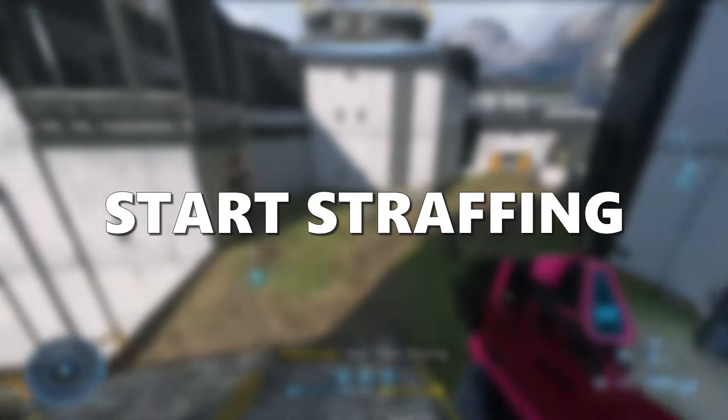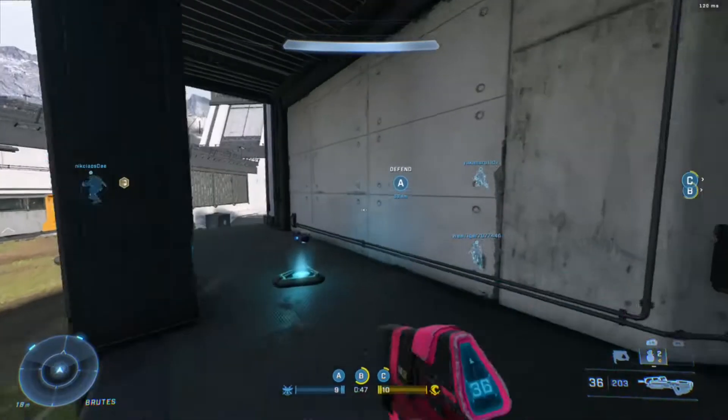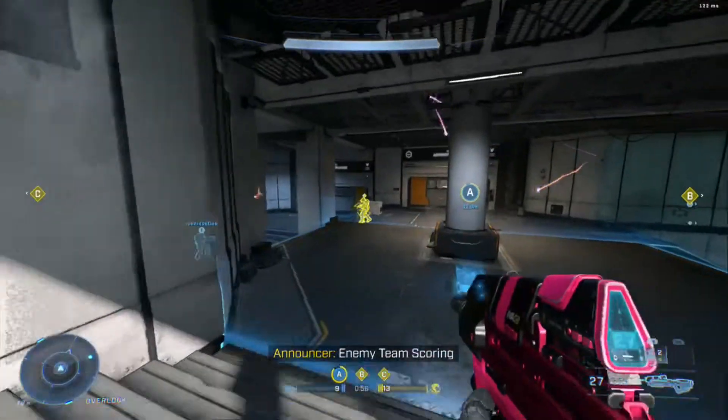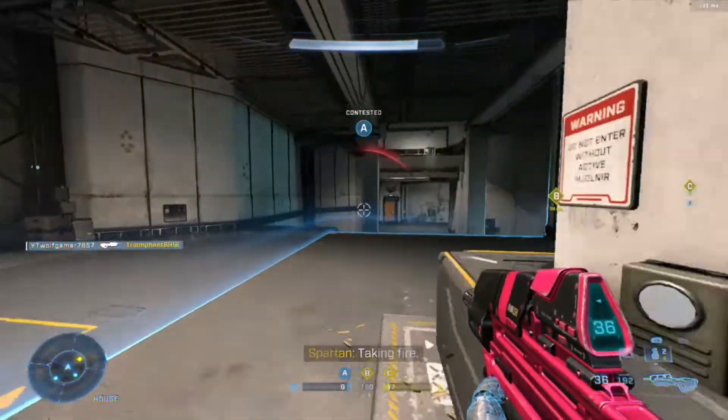Instead of jumping and crouching, you can strafe from left to right or right to left to completely confuse your opponent. You can also strafe right while holding crouch, because you will be blocked by your opponent's gun. After that, you can hug an object and play peeks, which is the most effective and widely used method by professionals to win 1v1 and even 1v2 battles.